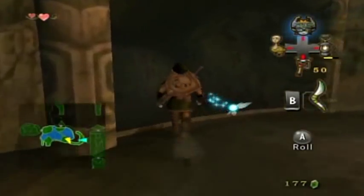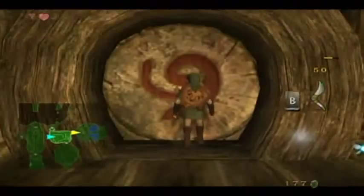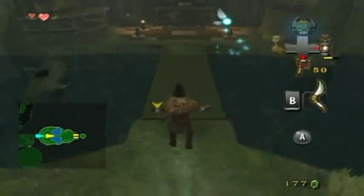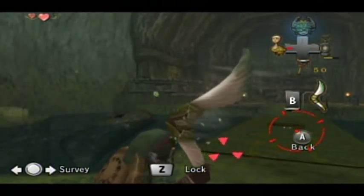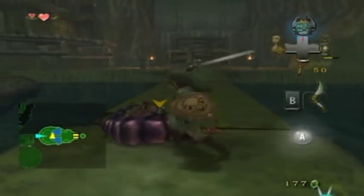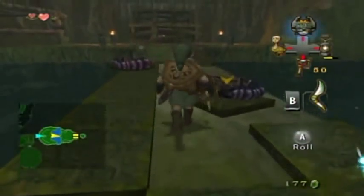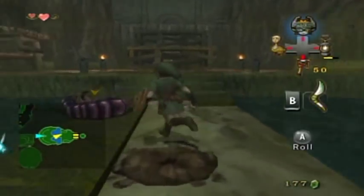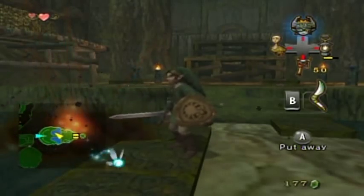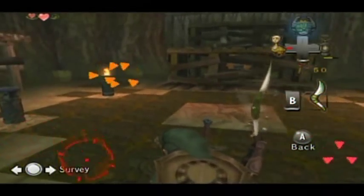Here we are back at the tile room. Now that we have the gale boomerang, these guys are vulnerable. They seem quite creepy but they move in a silly way - they're complete and utter wimps against the gale boomerang. They're completely helpless when knocked into the water too, which kills them in one hit, just like the Skulltulas. Let's tear them apart while knocking down the torches at the same time.